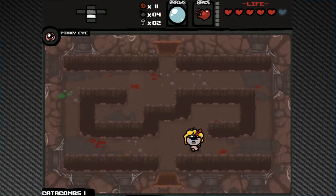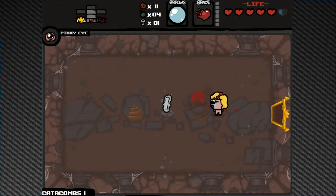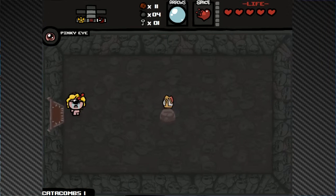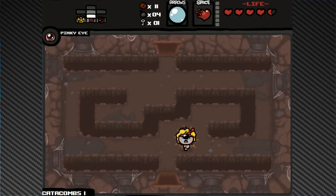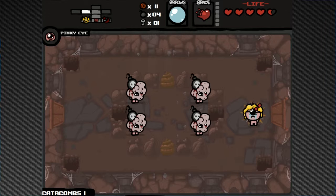Still doing crazy damage — we got hit by that fly but that's okay. Mom's Pad dropped. I'll keep Yum Heart; actually we should pick it up and put it down, which is a good strategy especially once the chest becomes a possibility. Curse room has Miter, of course — lots of health-related items. Magdalene does spawn with extra health, so between Yum Heart, Miter, and Meat we've had quite a few HP upgrades.